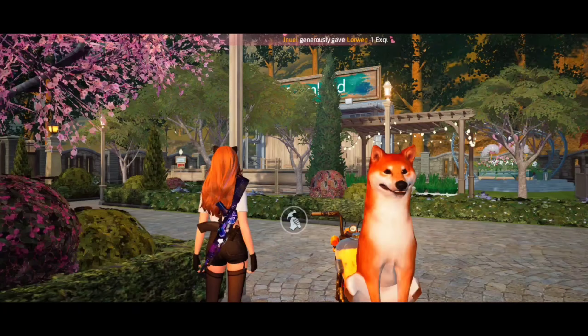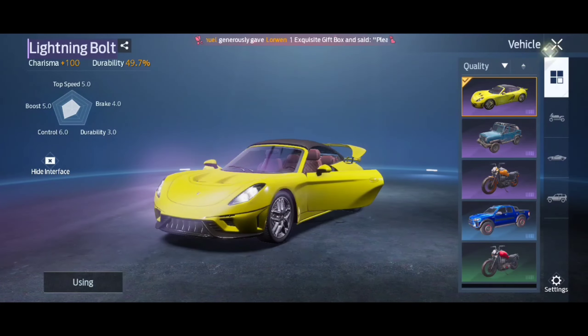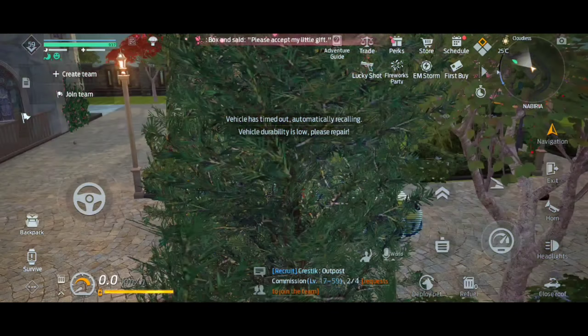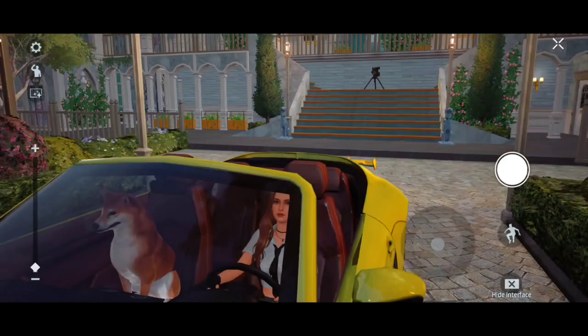This is the dog's idle animation — it's different from the cat's. This also applies on the vehicle, which is the car. Let me show you right here. If we spawn this, you're going to see that he's going to be sitting instead of actually lying around, which is really different from the cat one.